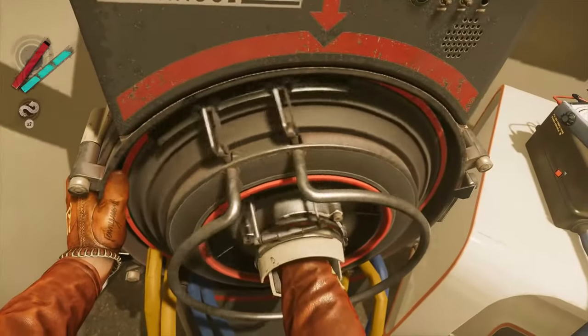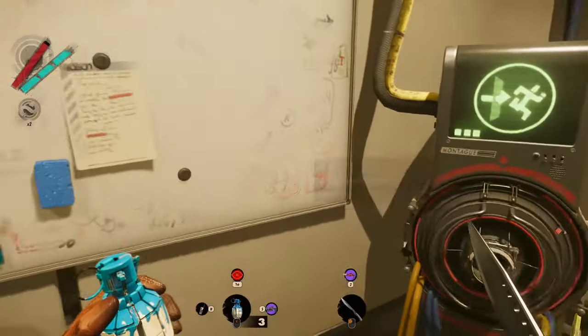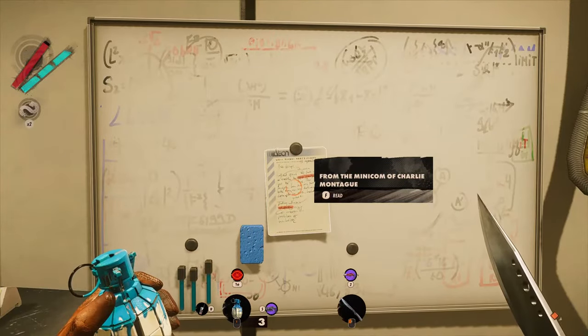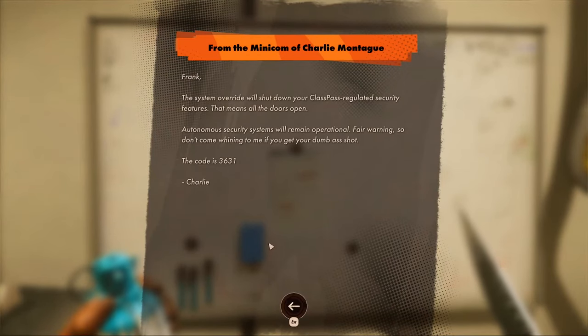In this room you will find another class pass dispenser you can use in order to remove it. The reason why you have to open this door is to get the note on the whiteboard that has the password you will need later on.